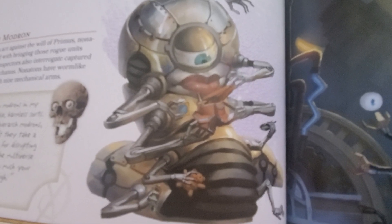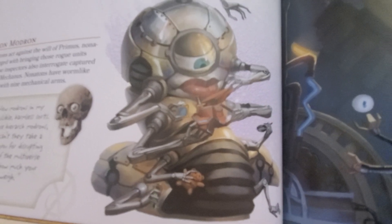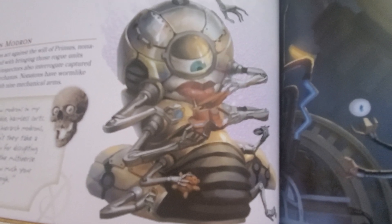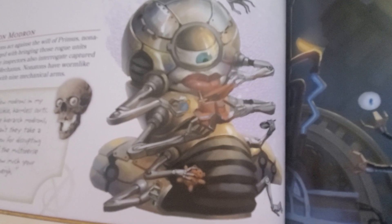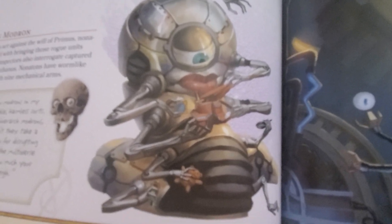The Nonaton Muldrons are the inspectors of the Muldrons. Whenever a Muldron actually acts against the will of Primus, these guys are basically charged with finding the rogue elements and putting them back into line. They have worm-like bodies with sturdy mechanized hands — nine of them, hence the name.